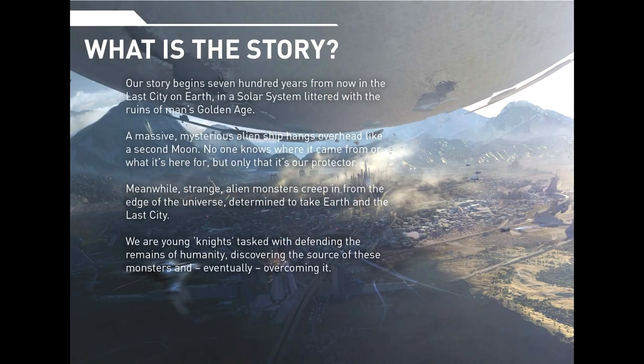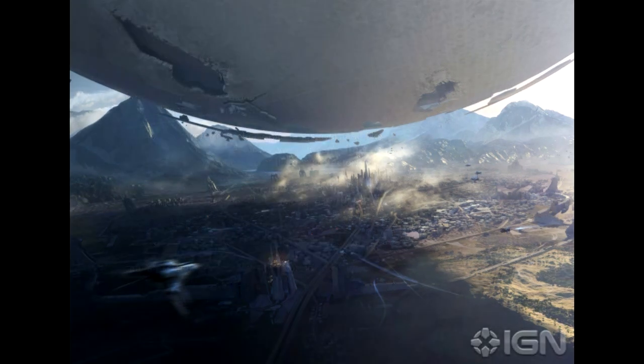What is the story? Our story begins 700 years from now in the last city on earth, in a solar system littered with the ruins of man's golden age. A massive mysterious alien ship hangs overhead like a second moon. No one knows where it came from or what it's here for, but only that it's our protector. Meanwhile, strange alien monsters creep in from the edge of the universe, determined to take earth and the last city. We are young knights tasked with defending the remains of humanity, discovering the source of these monsters, and eventually overcoming it.